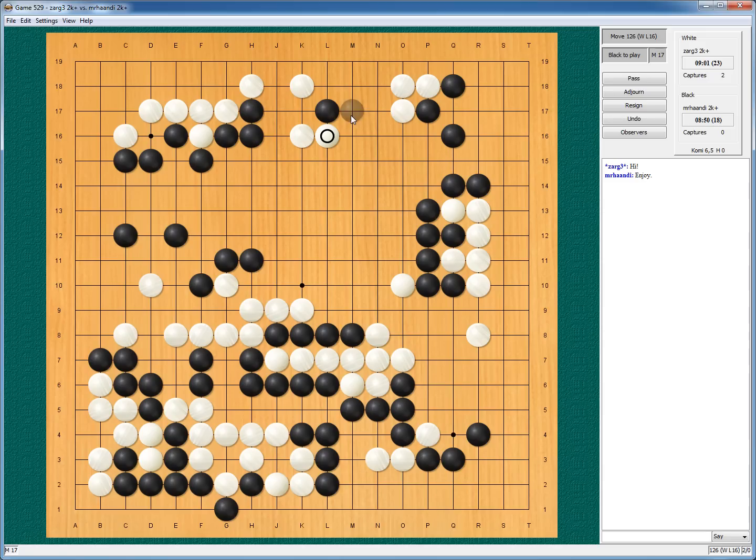He goes this way, so if I play here, I play here, I play here and we will have this. Then he will cut — interesting, most certainly interesting. I play here and we have this exchange. Then I play here, he continues, I play here, he ataris. And I don't care about that atari, so he will just play here and capture my stone. I guess it works — so I will just hane.